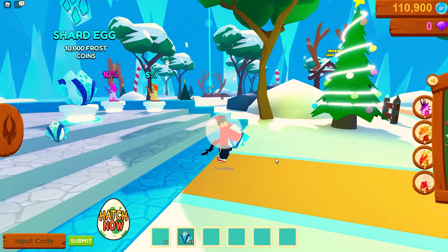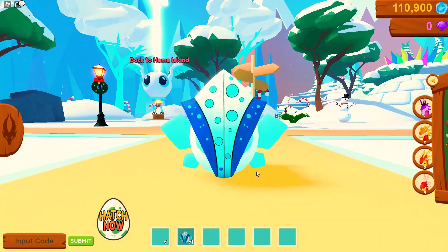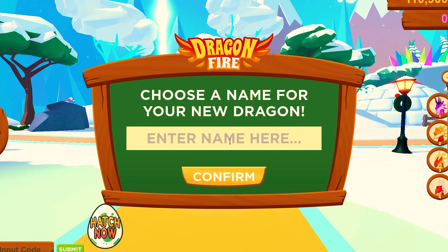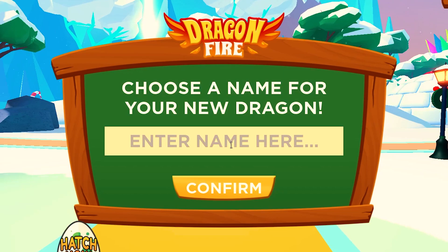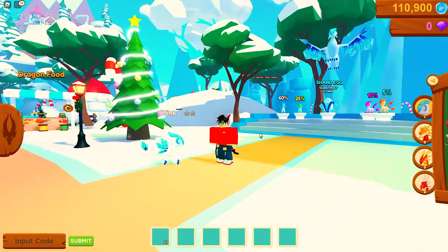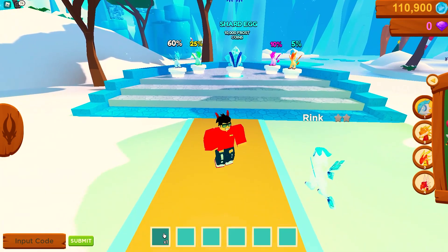First Shard egg — let's open it! Hatching a Shard — yes! It's the base skin, looking pretty good. I'm gonna call him Rink, for ice rink. Pretty terrible name but I like it. Hey Rink! He's a two-star silver — that's all right, but we want to open more.